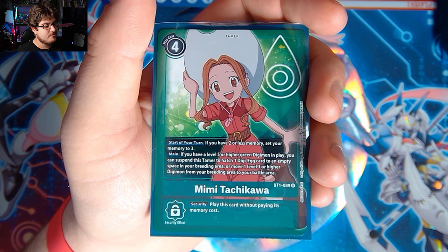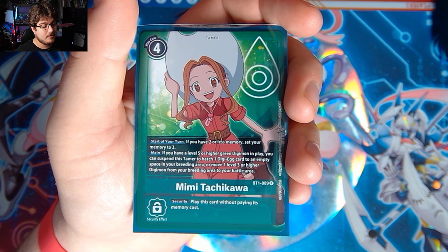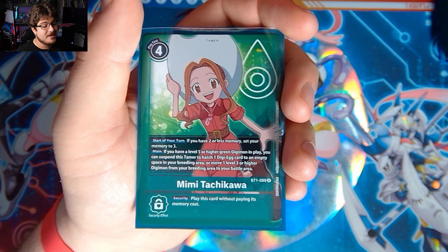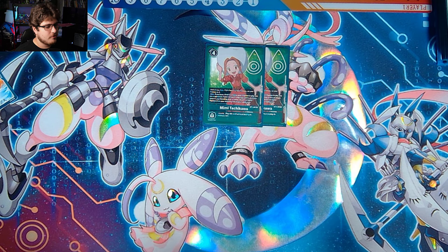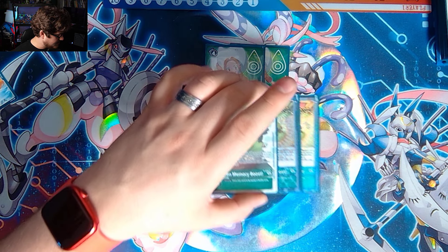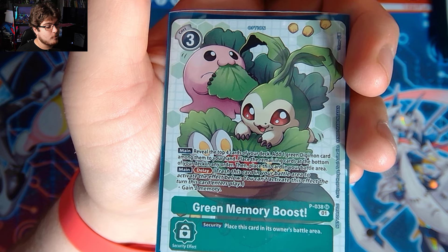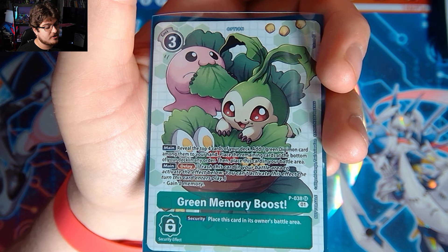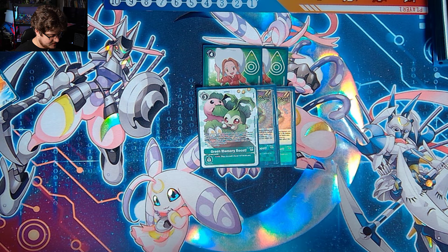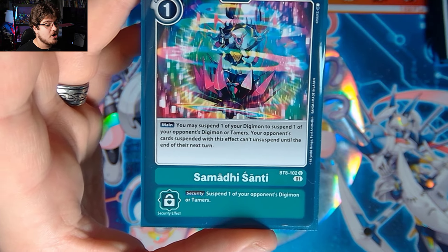We play two Mimi tamers. Start of turn, if you have two or less memory, set your memory to three. If you have a level five or higher green digimon in play, you may suspend this tamer to hatch one digi-egg into an empty space in your breeding area, or move a level three or higher digimon from your breeding area to the battle area. Mimi is always going to be very powerful for this deck. We also play three Green Memory Boost: reveal the top four cards of your deck, add one green digimon card among them to your hand, place remaining cards at the bottom, then place this card into the battle area as a delay and gain two memory.